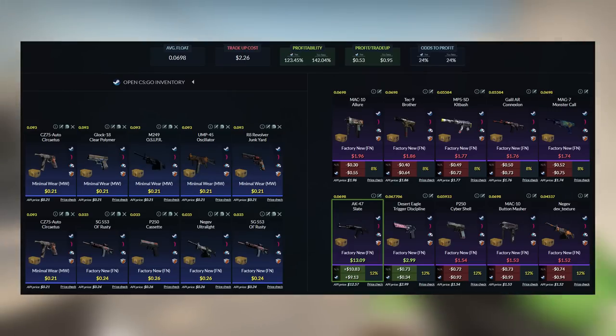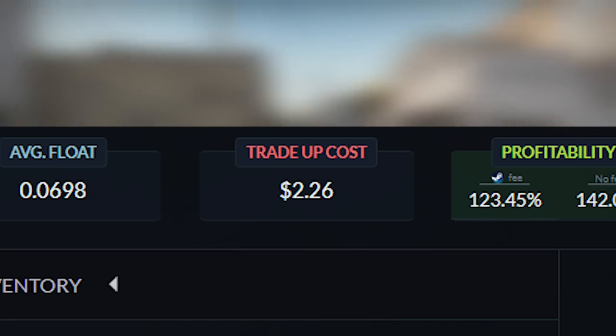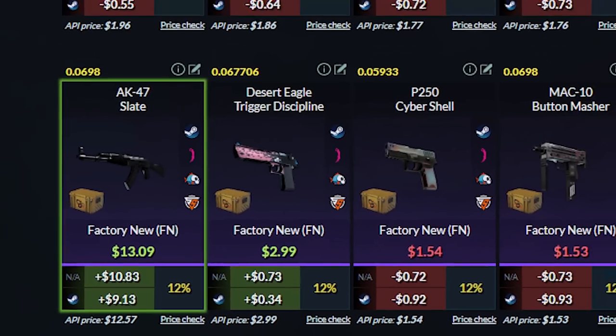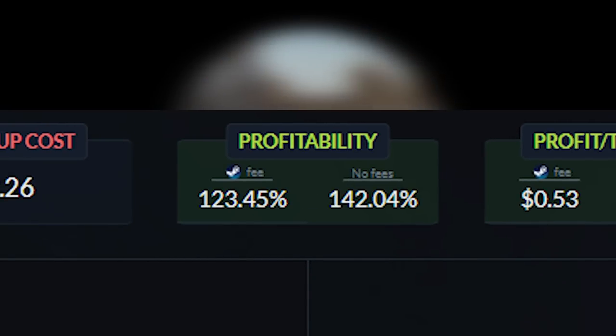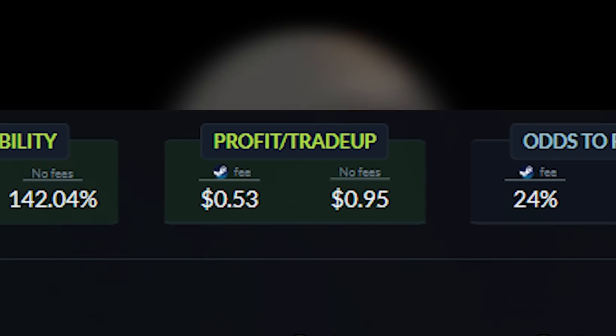Going back to the trade-up, the cost will be around $2.22 each. For the outcomes, we get a $9 profit with the AK Slate, then a $0.40 profit with the Deagle, and basically a loss with everything else. But this is still a really good trade-up since the profitability is 123.42% after Steam tax. If you spam this trade-up, you should be getting around $0.52 profit each time.